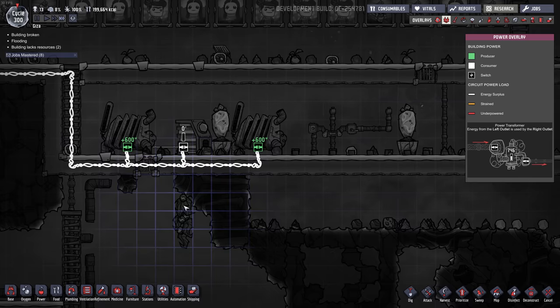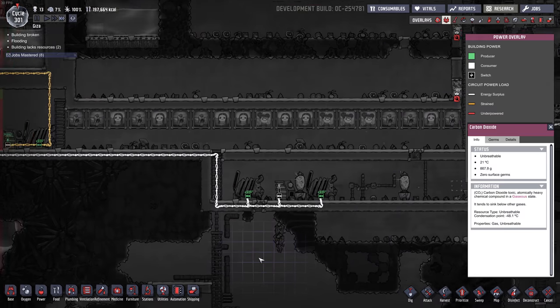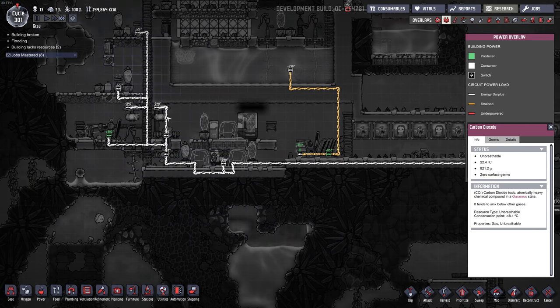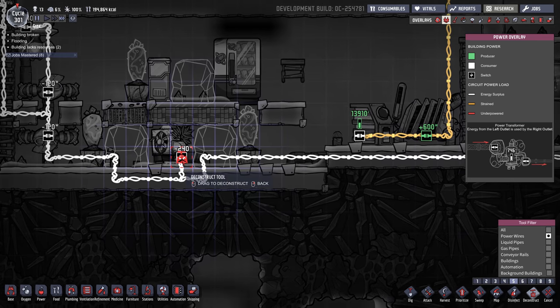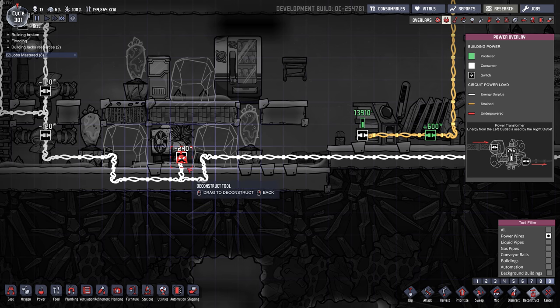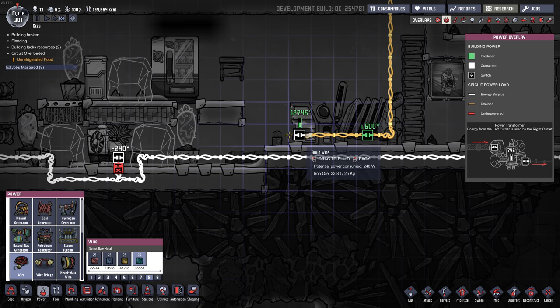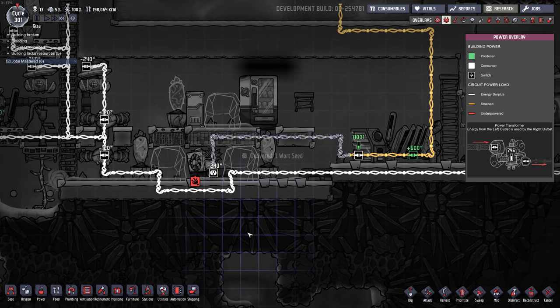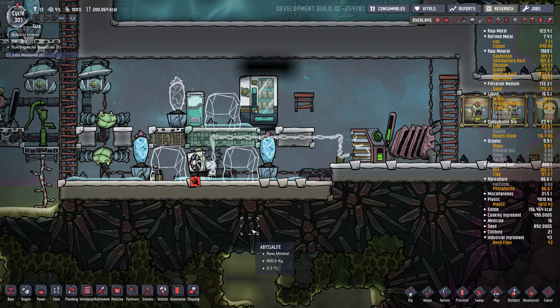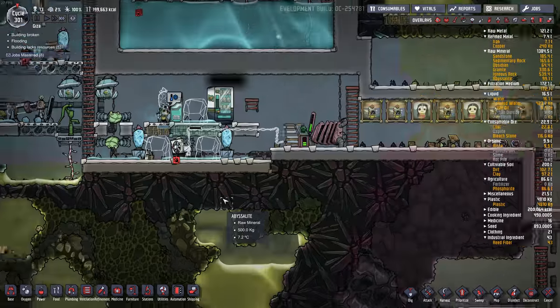Smart batteries — you can use them on coal as well, super useful. I have these on priority 9. Oh, I used the wrong circuit. I moved that wire and then used the wrong circuit. Let's remove that wire and use this one over here. Yeah, we had too much power on this line before — it could have overloaded, but luckily it didn't.